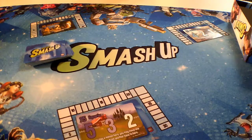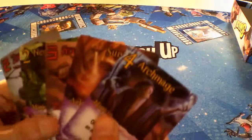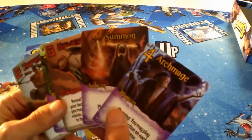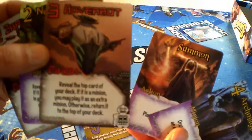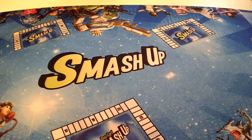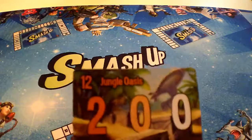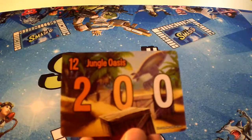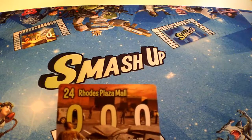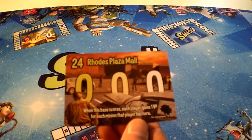You've got three bases there. The first player takes five cards, looks at their hand, and you can play both a minion card and an action card. You can play on any base — just read the bottom of the card. We're going to start with Ice Castle where minions cannot be played, the Jungle Oasis which has no rules and is a smaller base, and the Rhodes Plaza Mall where each player gains one victory point for each minion they have there when it scores.